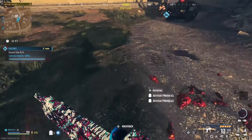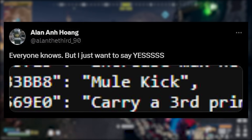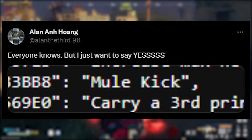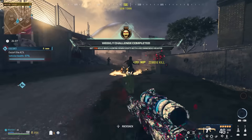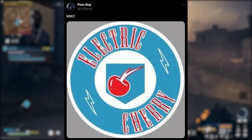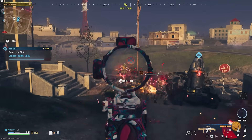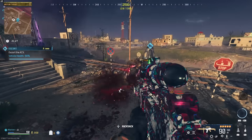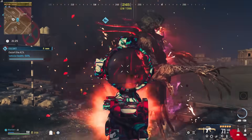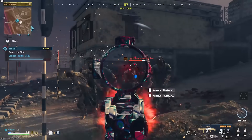We pretty much know we're getting more perks soon. There's an updated leak confirming Mule Kick returning — carry a third weapon — so that's likely the next new perk. After that, Electric Cherry got leaked and could follow, with Widow's Wine also rumored. There may be new uniquely-made perks as well.